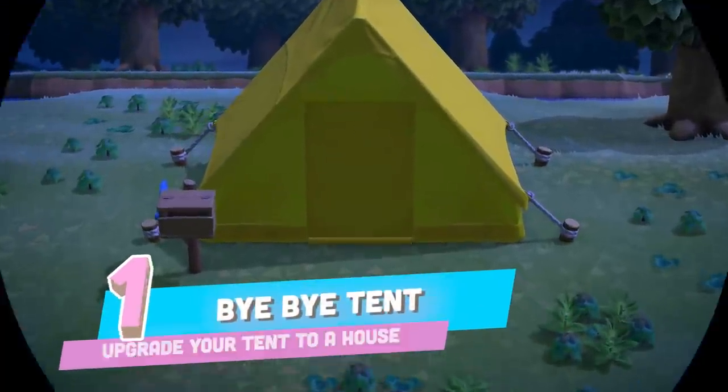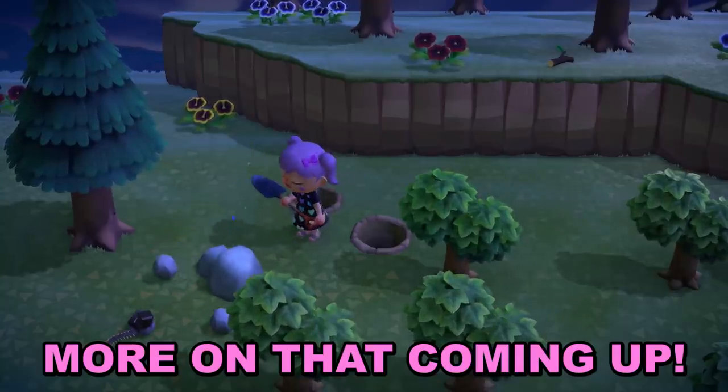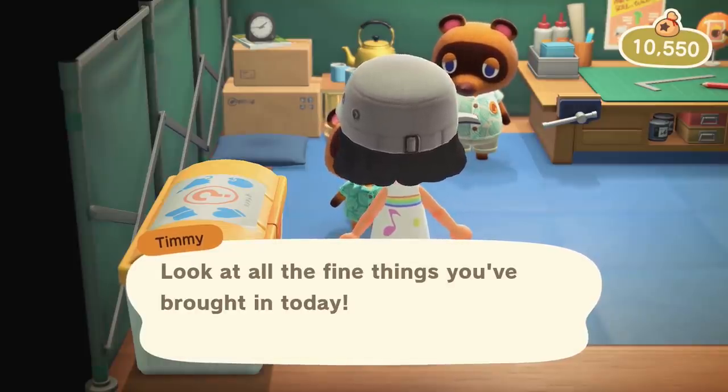First things first, you need Mabel to visit your island, and there's a few things that you need to do in order to unlock her visits. Number one, you must upgrade your tent and house. This can be done by collecting various resources around, making sure to use the trick for hitting rocks so you get a lot of iron, catching bugs, fishing, and selling shells.